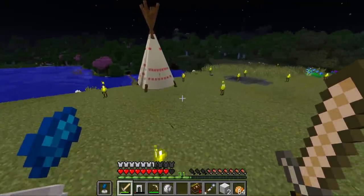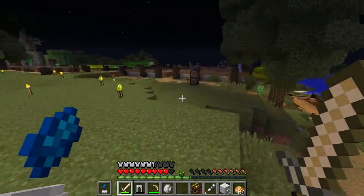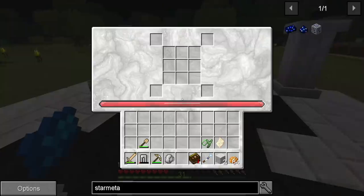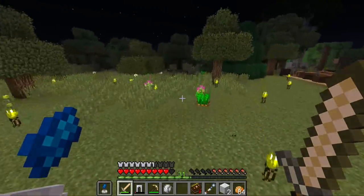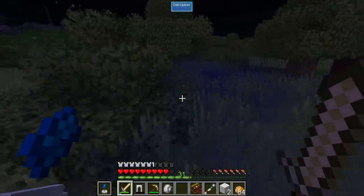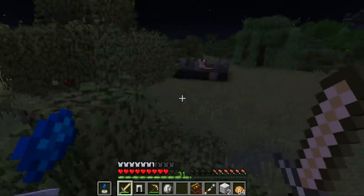It worked! Maybe that would have worked the entire time then, because I don't want to set up an astral sorcery build that I'd have to move. I don't know why this is red though — that's kind of scary. Here we go — a starlight area! This is a good area.